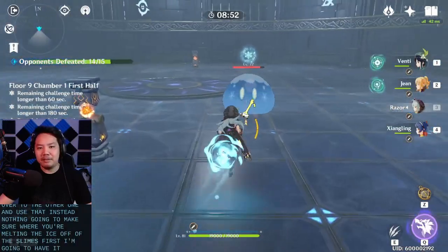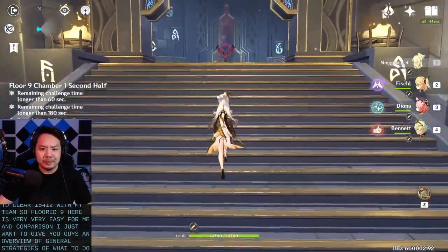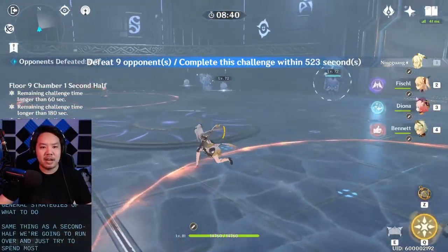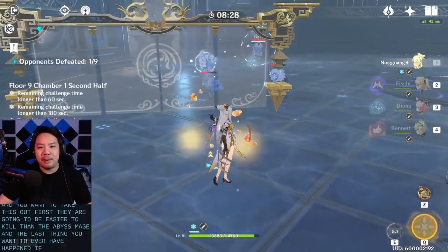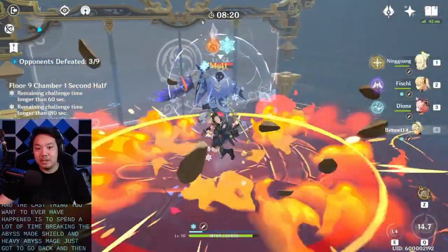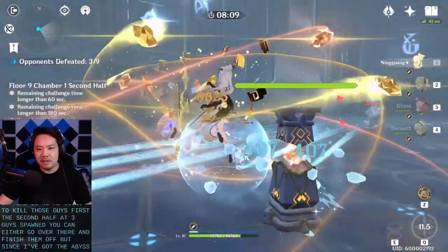Make sure you melt the ice off the slimes first. I'm going to have a very easy time with this floor since I can already clear Floor 12. Floor 9 is easy for me in comparison — I just want to give an overview of general strategies. For the second half, run over and try to spend most of your time fighting on the left side. Take out the three regular guys first as they're easier to kill than the Abyss Mage. The last thing you want is to spend a lot of time breaking the Abyss Mage's shield and have him put it back on — that wastes a lot of time. Always kill the supporting enemies first, then finish off the Abyss Mage.